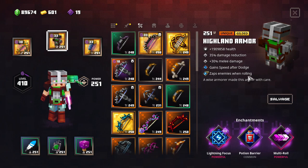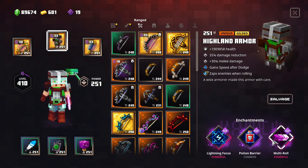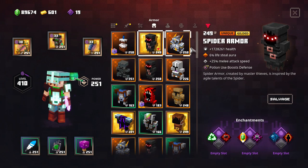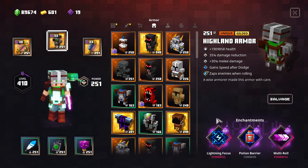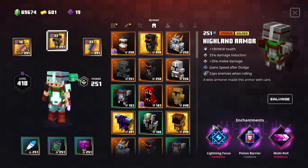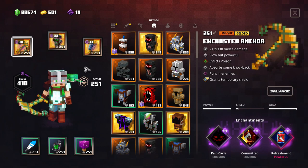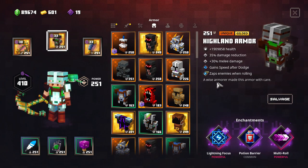I'm using Island Armor because it has the enchantments I wanted to check, but it doesn't mean it's the only one you can use. If you find something that also has Lightning Focus, Zap, Potion Barrier, and Multi-Roll in another armor, you can use that as well. For example you can use Spider Armor, or Amulet armor that is minus 40. The important thing is that lightning damage, Multi-Roll, and Potion Barrier are present. Keep in mind you're also going to burst some of the bubbles when you roll and release lightning.